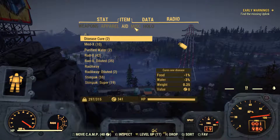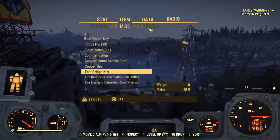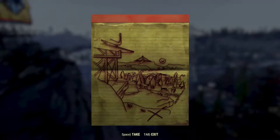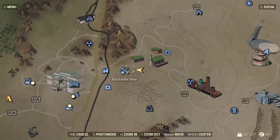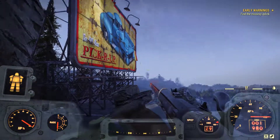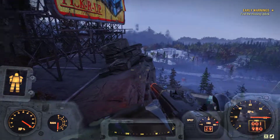Hello everybody and welcome back citizens to Savage Divide treasure map number five. Now this one is pretty easy. I personally ran in from the Metal Mountain Cabins because I found it easier than running up from Blackwater Mine. So once you're here, you're going to orient yourself to the billboard that's here.